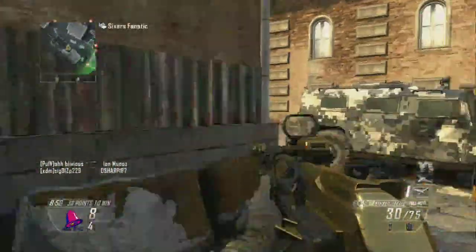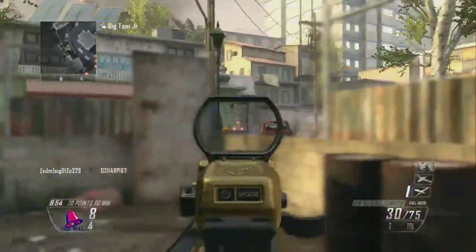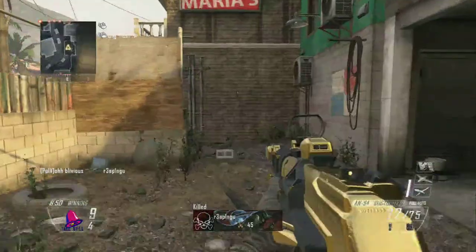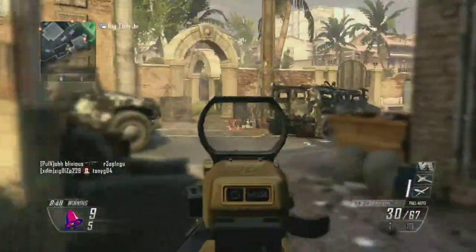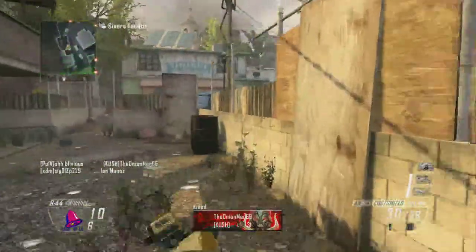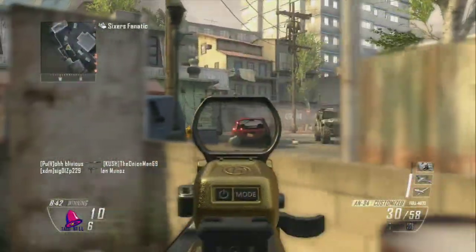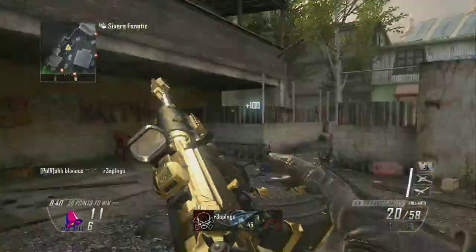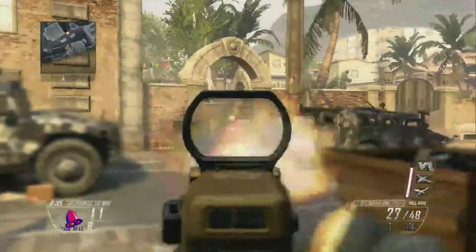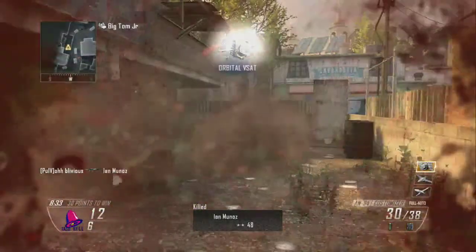For your scorestreaks, you want to run UAV, counter UAV, and orbital VSAT. Because if you run anything lethal, you can't get the nuclear if it gets a kill — so that's kind of stupid. The UAV and the counter UAV really help you get up to your orbital VSAT, and once you have an orbital VSAT, it's pretty easy to just roll right through everyone.